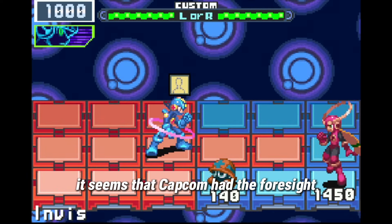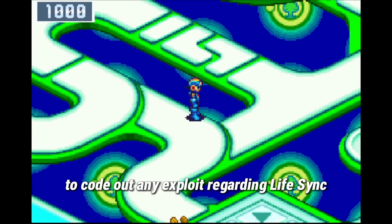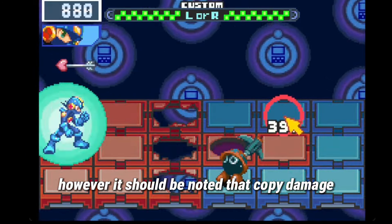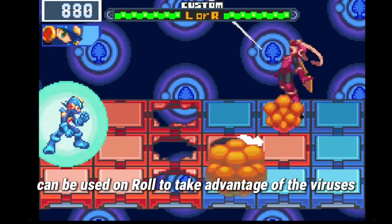It seems that Capcom had the foresight to code out any exploit regarding LifeSync. However, it should be noted that copy damage can be used on Roll to take advantage of the viruses.